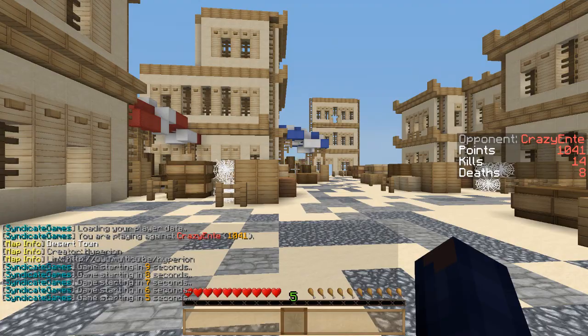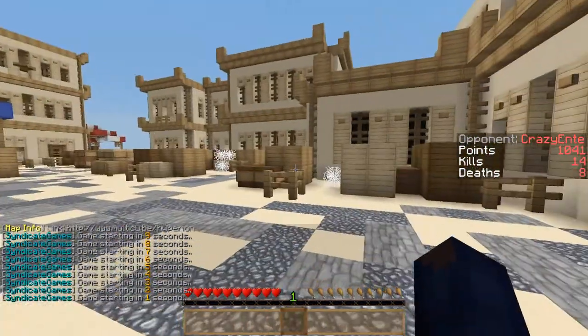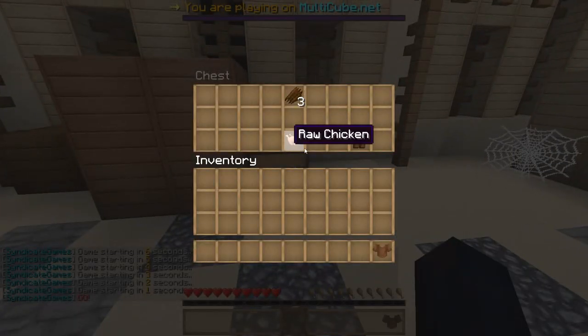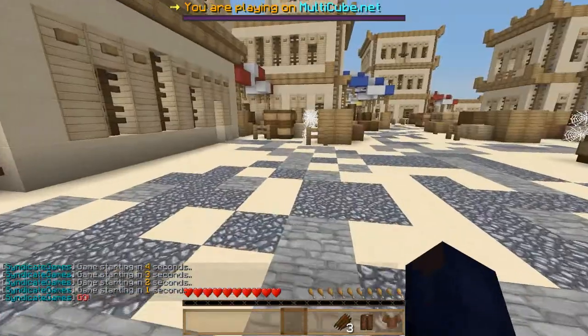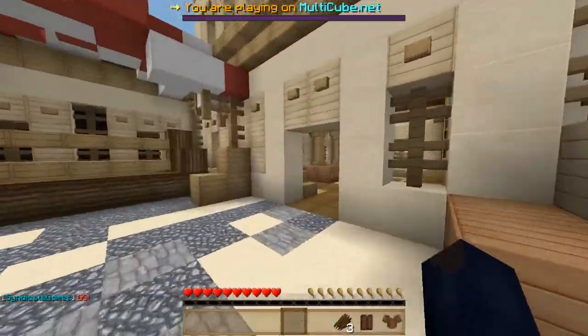Welcome back guys, and this time we've got this freaky texture pack going on. It's called Santex Fanver I think it is. It looks pretty awesome on this map, I must admit, because it's like all sand and stuff. It's pretty cool, I'm liking it. What do you guys think?